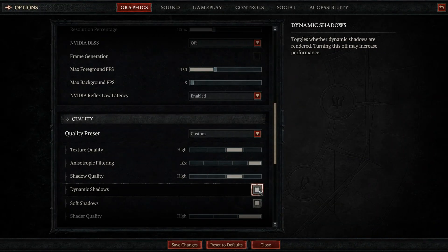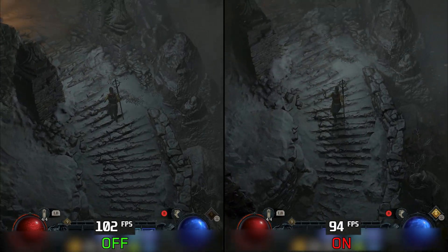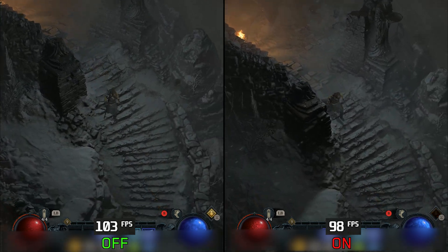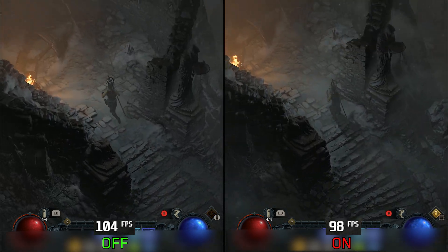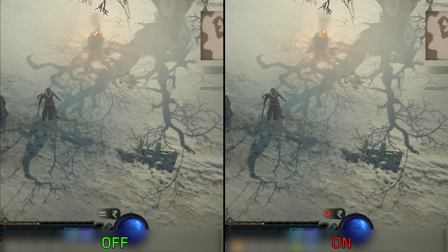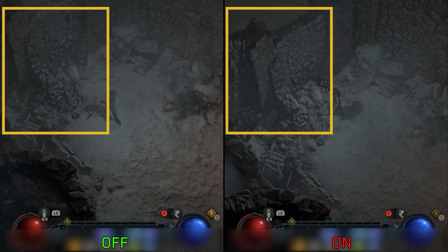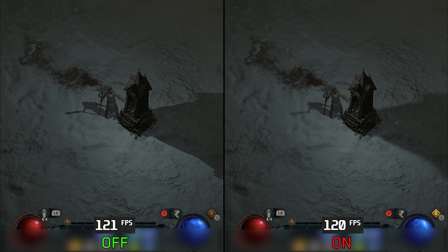Moving on to dynamic shadows — as discussed earlier, these play a huge role in the game's presentation and cost around 5% performance. Unless you really need that extra 5%, I highly recommend keeping dynamic shadows on. Soft shadows is another shadow setting that enables a penumbra effect where shadow details gradually diminish further from the casting object. It only affects dynamic shadows, not sun shadows, and turning it off can cause visual artifacts. Since it has no performance impact, I recommend keeping it on.